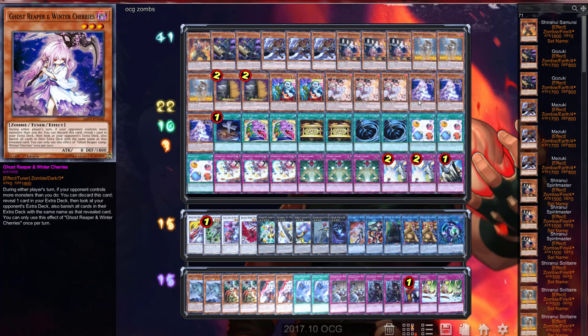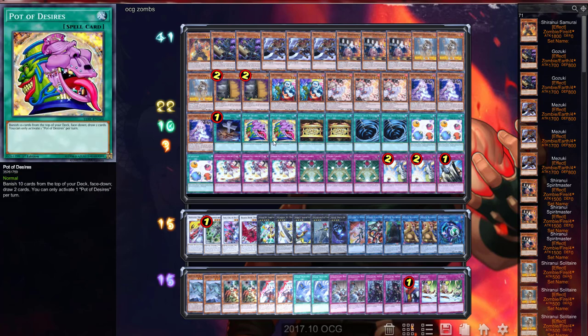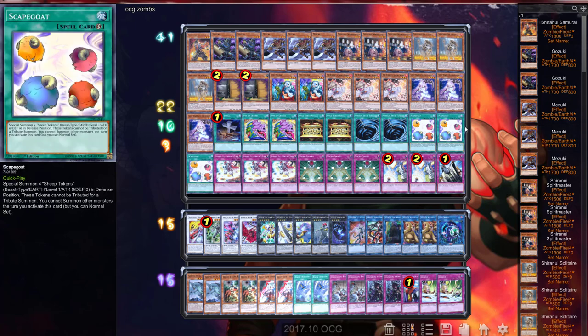These are two hand traps that are going to see a lot of play, so definitely be wary. Besides that, we didn't draw Pot of Desires not one game — that's crazy. I like the Scapegoat tech, I really do. But all in all, I don't like this deck — it's not for me. Let me know what you guys think in the comments below. If you want me to do one of these a month — grab a random deck and play it — I can do that. Thanks for watching and I'll see you guys next week.